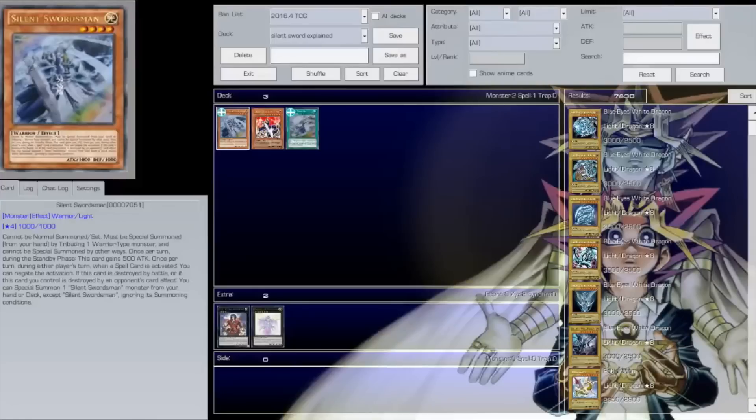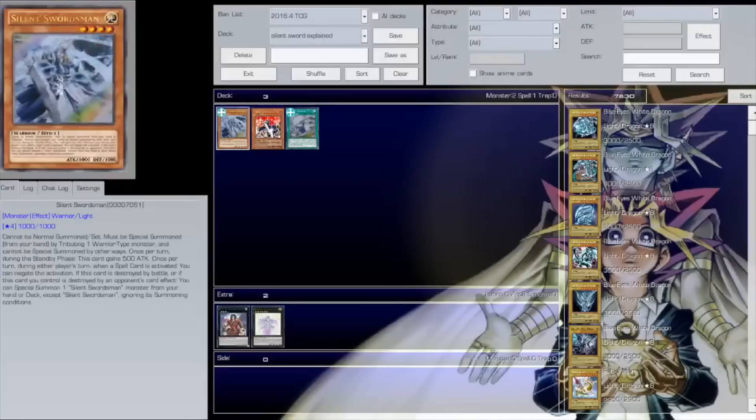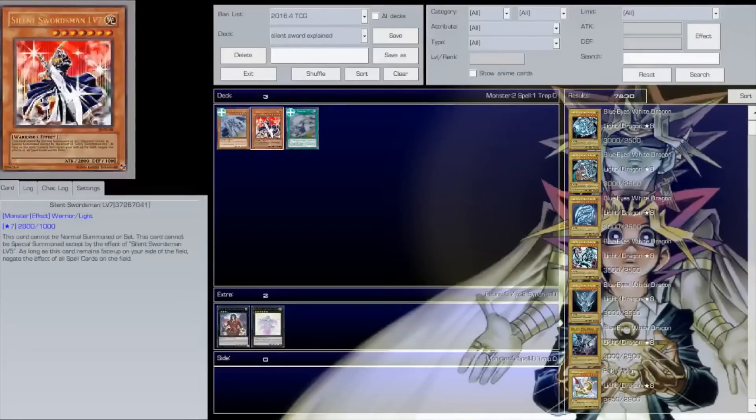The secondary effect is just incredible. If this card is destroyed by battle or by an opponent's card effect, you can special summon one Silent Swordsman monster from your hand or deck, ignoring its summoning conditions. So when this card dies, you bring out Silent Swordsman Level 7. The original Level 7 cannot be normal summoned or set, and can only be special summoned by Silent Swordsman Level 5's effect — but the new Silent Swordsman ignores that summoning condition, so you can always bring it out.